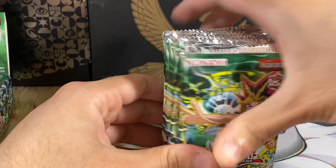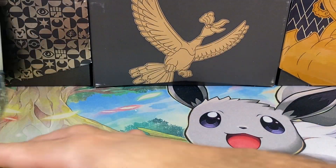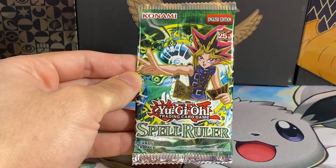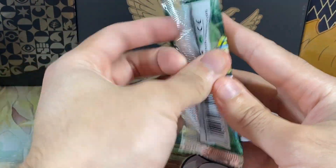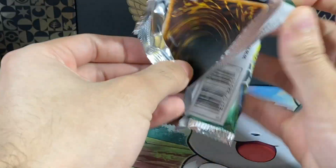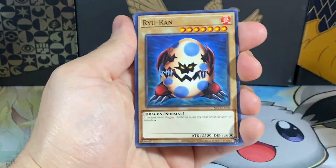Let's see if we can pull two unique holos, the Blue-Eyes Toon Dragon, and a bunch of supers that we don't have. So we'll start with our first pack. I will lose track of how many packs we opened up, so I apologize for that. Usually we start off really, really bad for a while, or we start off really, really strong. So we'll see.